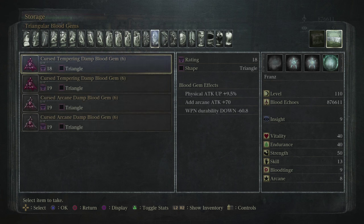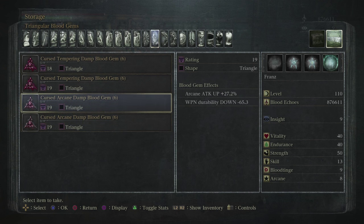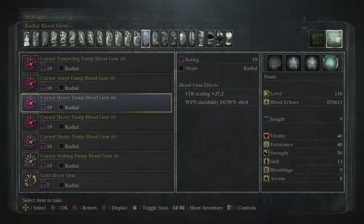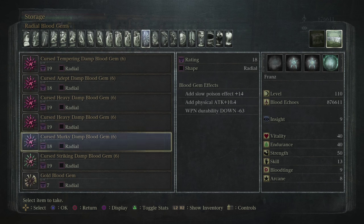Unfortunately, these are the extremely rare drops from that fight. So if you want that fire damage up plus 27.2% gem, or one of these arcane damage bonus gems with the same flat percentage, you're going to spend a lot more time than you would if you were looking for one of these — the radial or triangular cursed tempering gems that give you the physical damage bonus. The thrust and blunt ones are very rare as well. You can get the scaling gems from that fight as well, but the 27.2 scaling gems are worthless. The charge attack bonus gem also comes from that same fight and unfortunately is also one of the extremely rare drops. So if you want any of these, you're going to be there for a really long time.